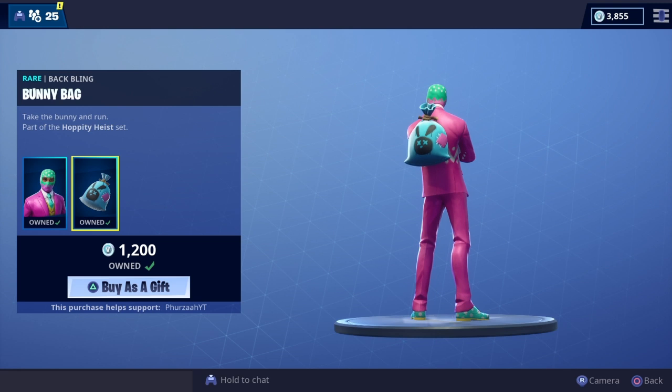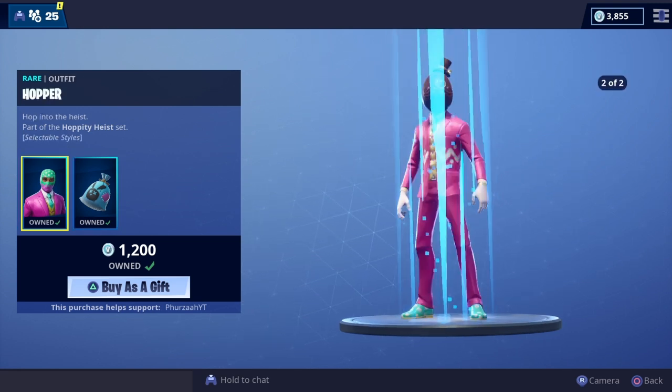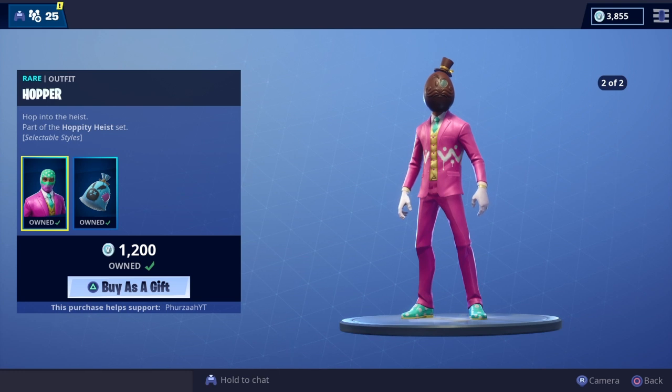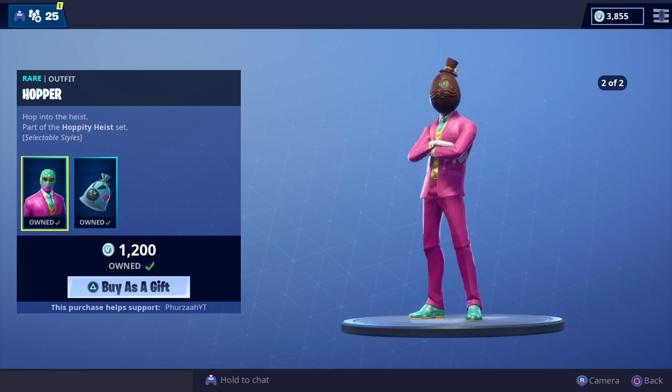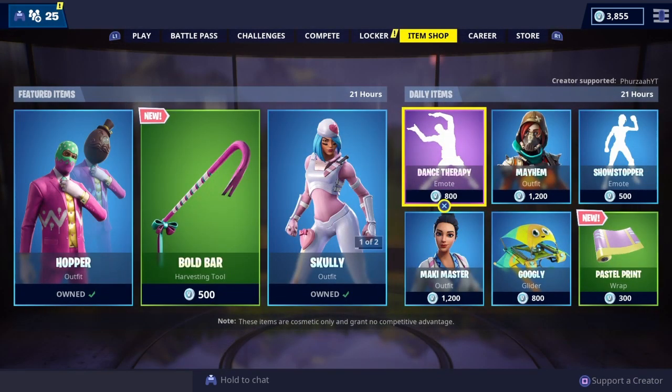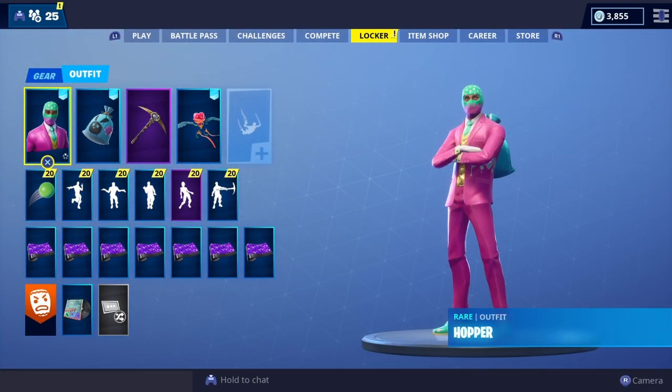In this video we're going to be showcasing the new Hopper skin with all of my back blings, and at the end I'll be picking one back bling from each row which I think went the best with the skin. If you guys are going to pick out anything in the Fortnite store, please use my support-a-creator code — it is FursaYT. I'll be very grateful, but without further ado let's get straight into the showcase.